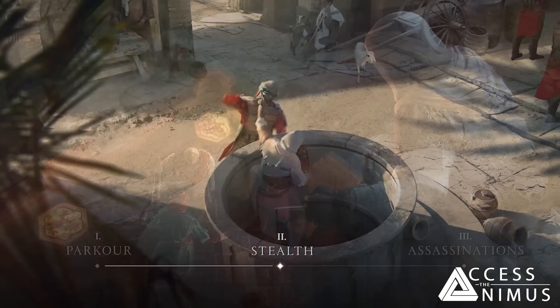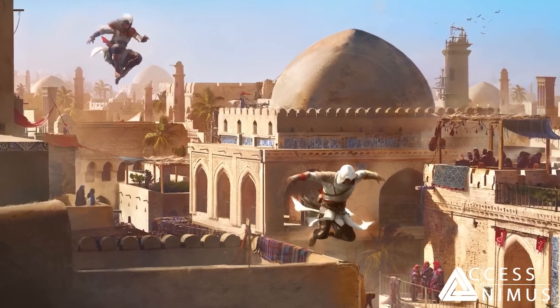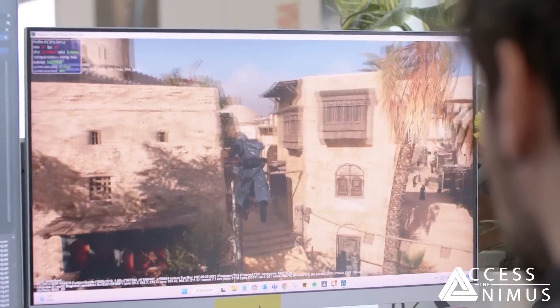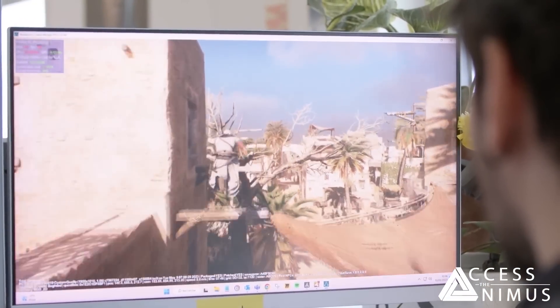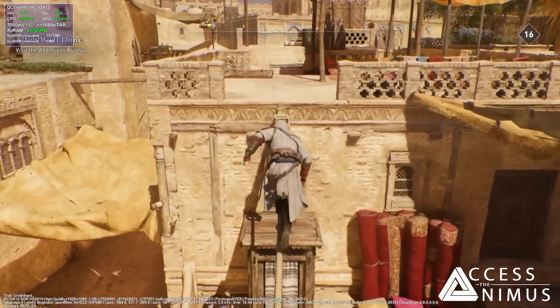We then jump into the core of the video: the main pillars of the game — parkour, stealth, and assassinations — starting with parkour, highlighted by two additional new concepts showcasing Basim and Roshan running atop Baghdad's rooftops, showing how the city is planned to be dense, allowing players to stay on rooftops as much as possible. Senior game designer Marco Maresca introduces the ideas behind parkour in Mirage — comfort and fluidity — as footage from the May 9th, 2023 build shows tree-running will also be available.